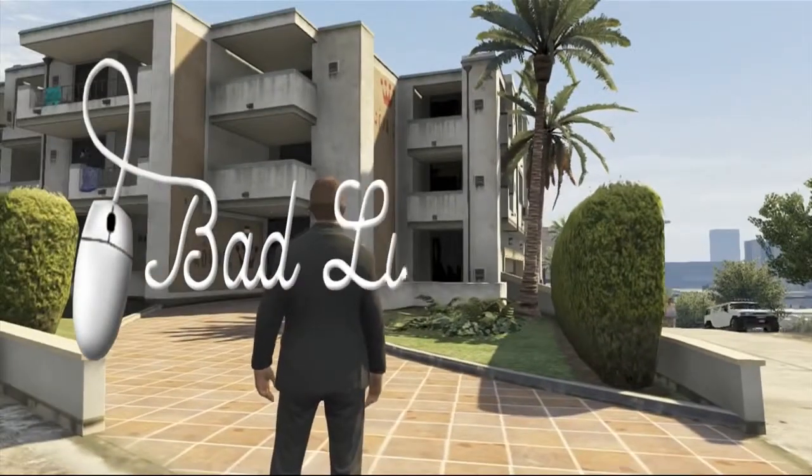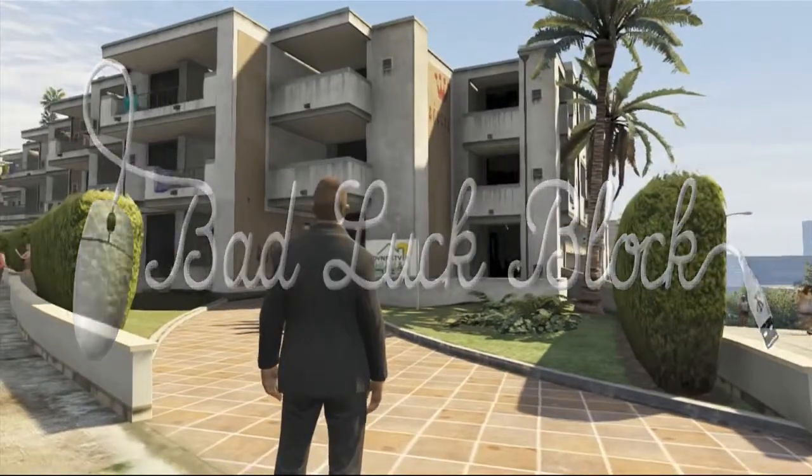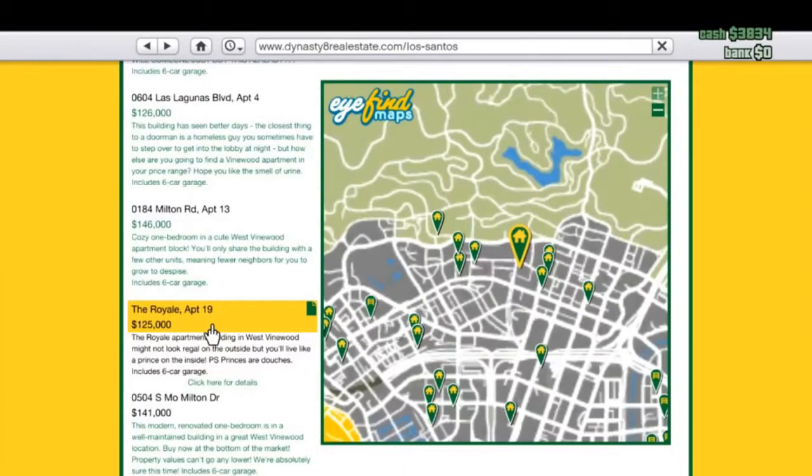How's it going? I'm going to give you a tour of the Royal Apartment 19. It's one of the beginner houses, I guess you could say, at $125,000. It comes with a six-car garage.